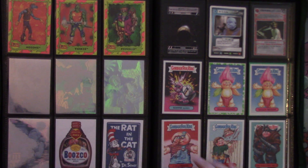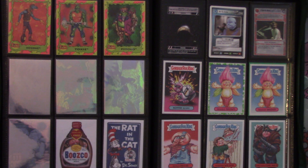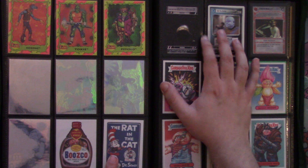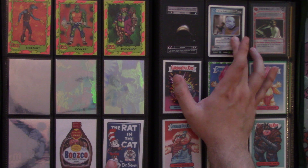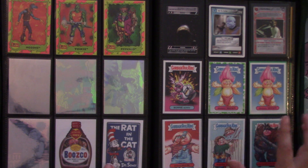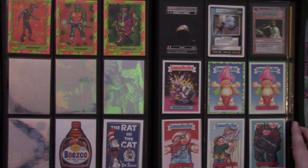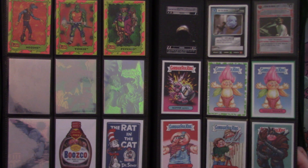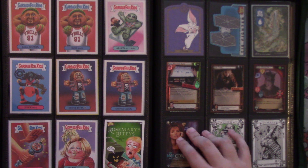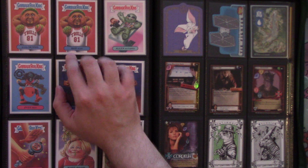We've got Garbage Pail Kids 'We Hate the 90s' stickers — they're all stickers but these are inserts. The Booze Co, the Rat and the Cat, Tattooini, and Mop the Barber — it could be worse. Then we've got some Garbage Pail Kids proper: Bunny, Shaggy Sean in green parallel as well as a regular one, Dungarees, and Wasted Wilson — that's Tim Allen, Tim the Tool Man Taylor.